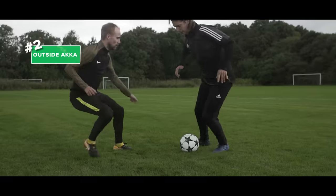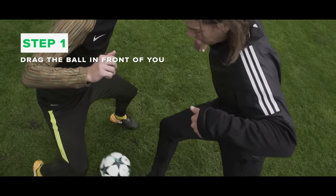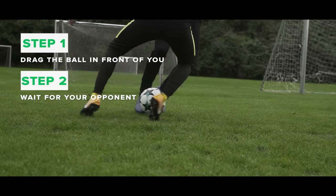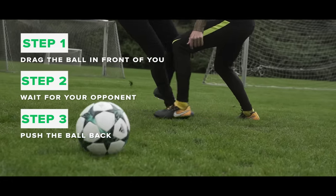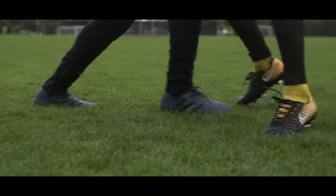Number two: the outside Acker. Gently drag the ball in front of you with the inside of your foot. Wait for the defender to take a step. Push the ball back through your opponent's legs with the outside of your foot. Hey Jay, are you even trying, mate?